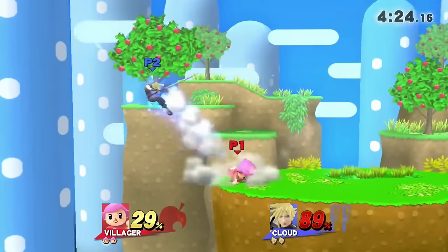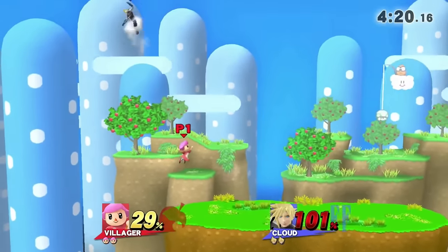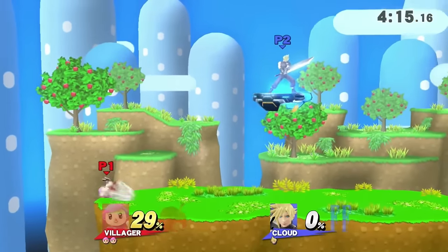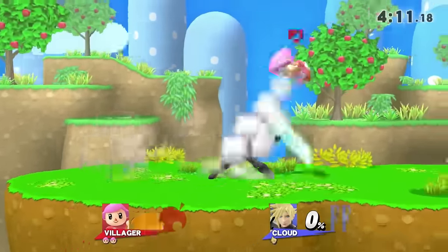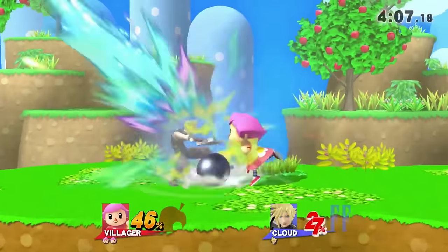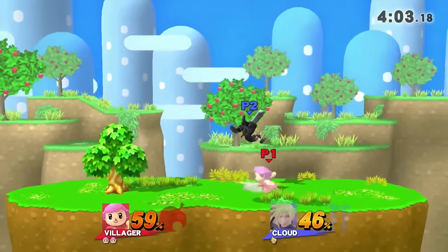Anyway, what was I talking about? Oh right, Villager. Well, she's pretty damn good — she's been pretty damn good since day one. There really isn't much more that needs to be said. Everybody knows how to play Villager. The only real thing you need to do is pick the pink skin because she's a major cutie, and that's kind of it. From that point onward, you're pretty much guaranteed the win.